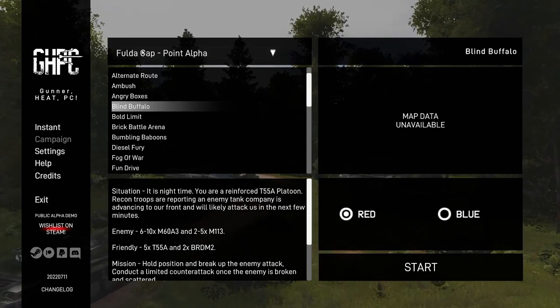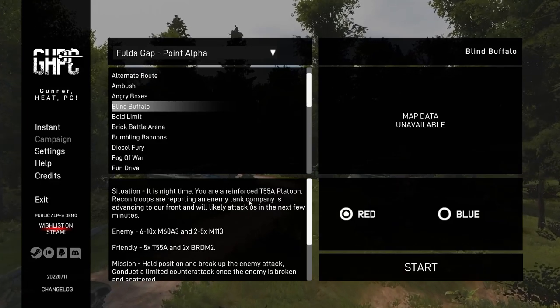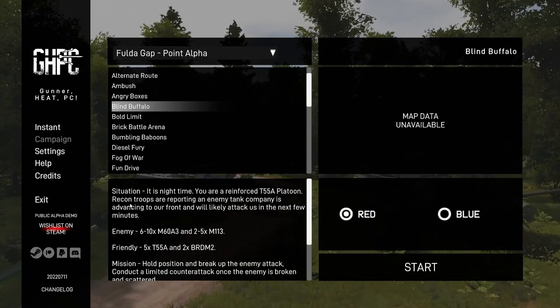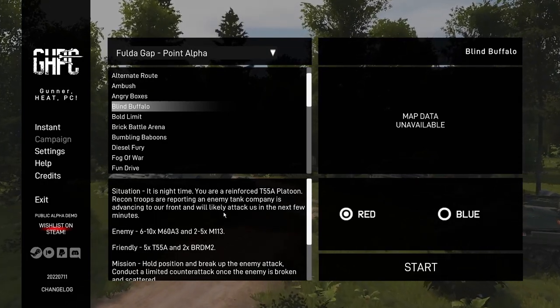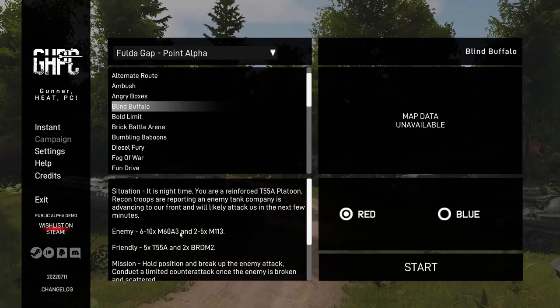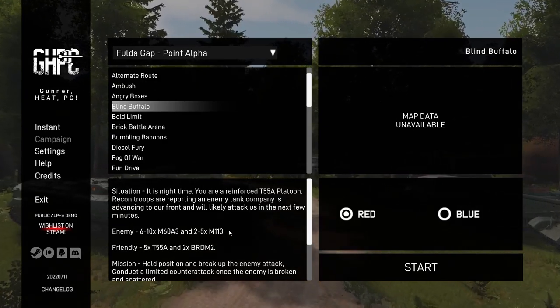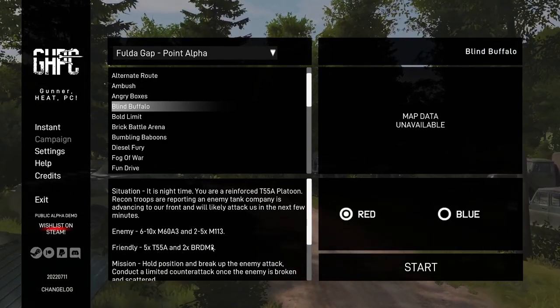This is Instant Action, Full to Gap Point Alpha, Blind Buffalo. It is nighttime and you are a reinforced T-55A platoon. Recon troops are reporting an enemy tank company advancing to your front, likely to attack in the next few minutes. The enemy is 6-10 M-60A3s and 2-5 M-113s. Friendly forces are 5x T-55A and 2x BRDM-2.